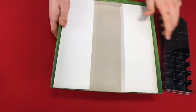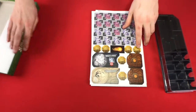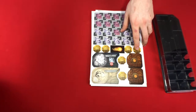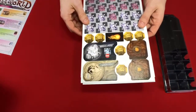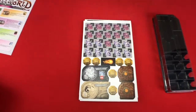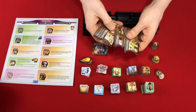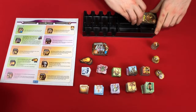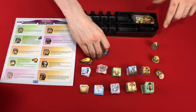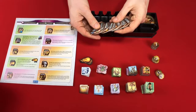It looks like it's got space for you to put the tray in there if you want to, but I'm going to see if I can fit it all into the original box for Small World. So we'll take a second and punch all this out. All right, so we've got eight new races and ten new traits.